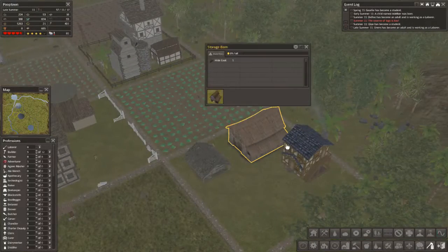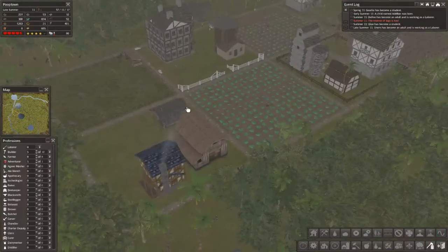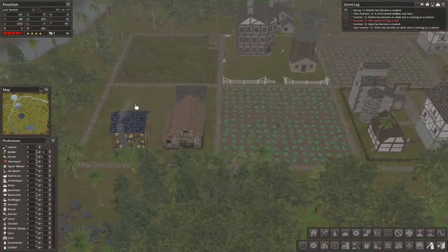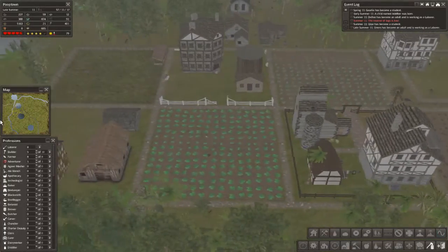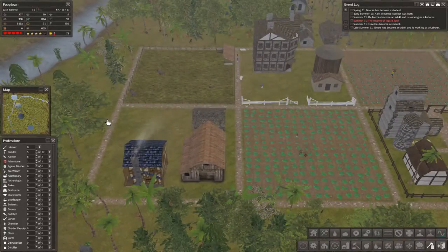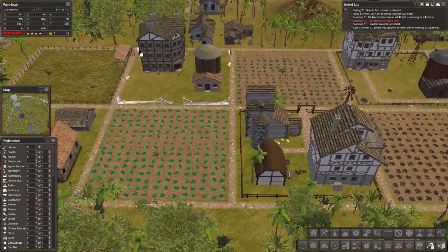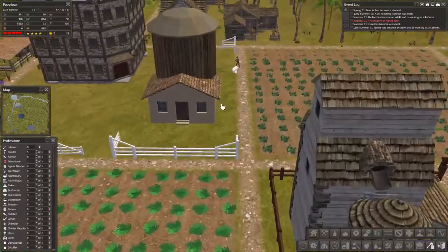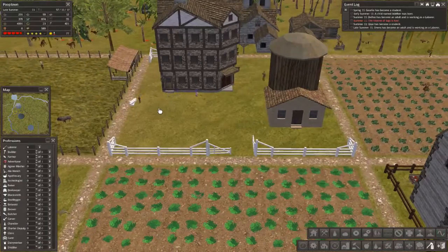We've got the meat locker and the regular storage barn back here. I like that. What kind of fence are you going to have, buddy? Let's see. I really like that. I hope you guys like that too because that really stands out. Looks really, really nice. White picket... it's not really a white picket fence, is it?